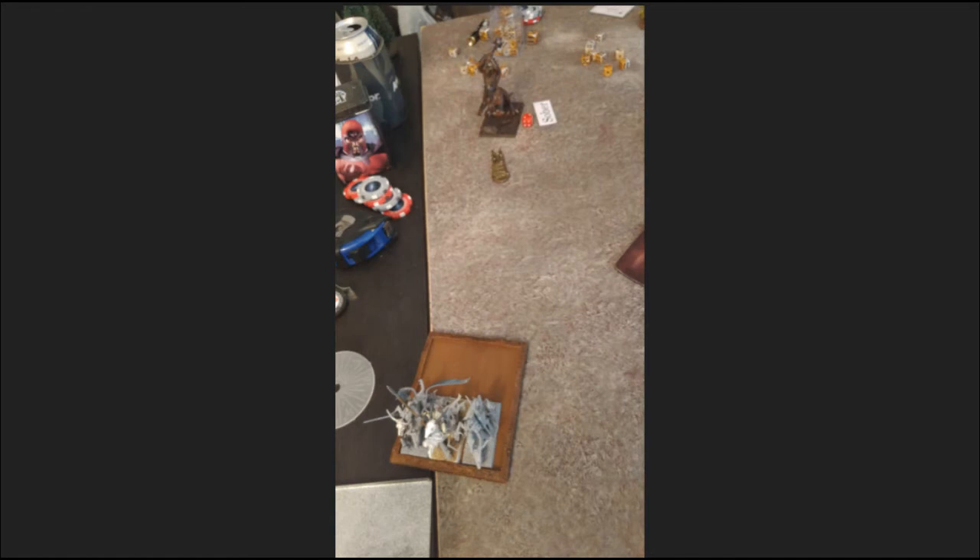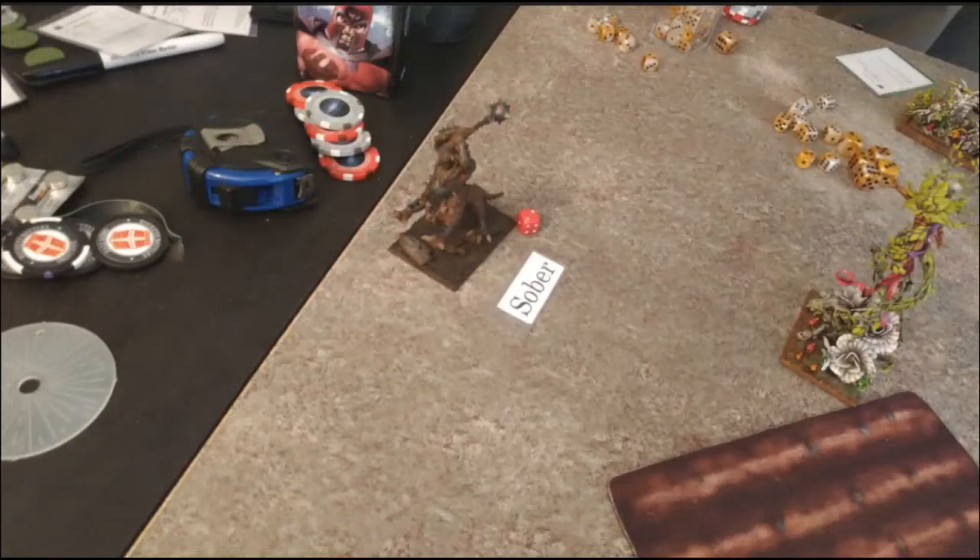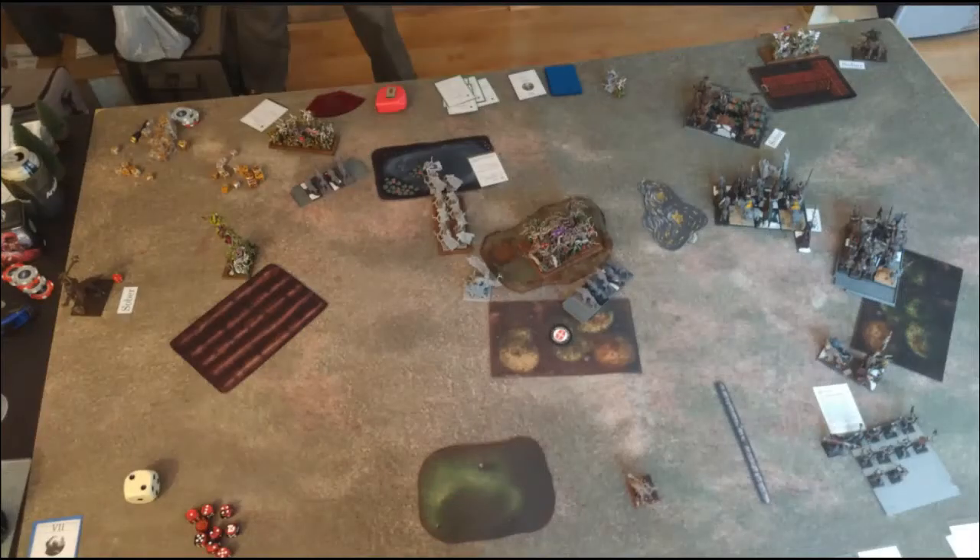Top of turn two: I charged those heath riders and they panicked off the board - useful for me. I didn't have anything to redirect into since the tree father was out of sight, so I failed that charge. A bunch of centaurs charged the eagle to get it out of the way - didn't want to rely on shooting and potentially have that guy chaffing me up for another whole turn. The failed charge with the giant. After charges and movement, I've got wolves still sitting right in front of those thicket beasts and moved the other unit up in front of the Sylvan Archers.